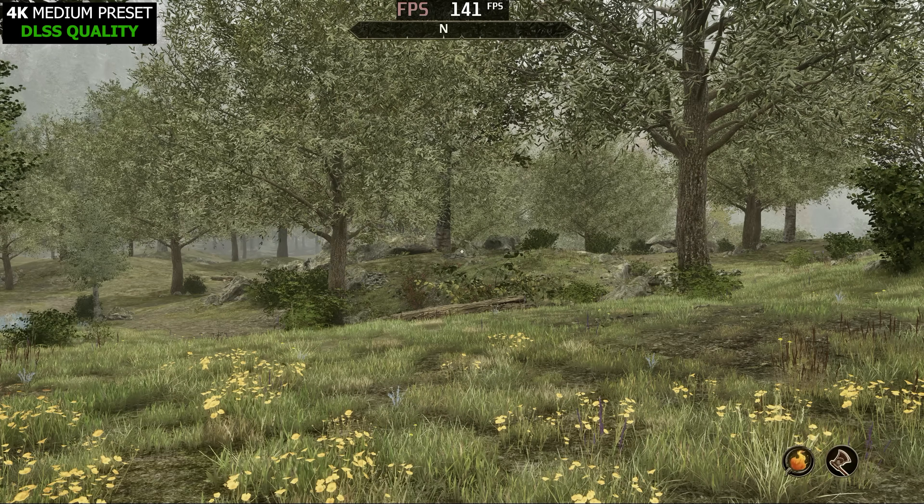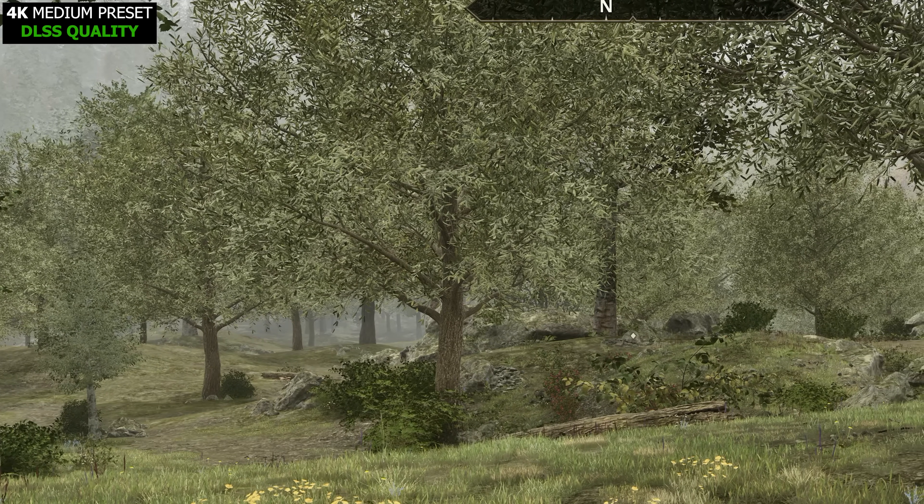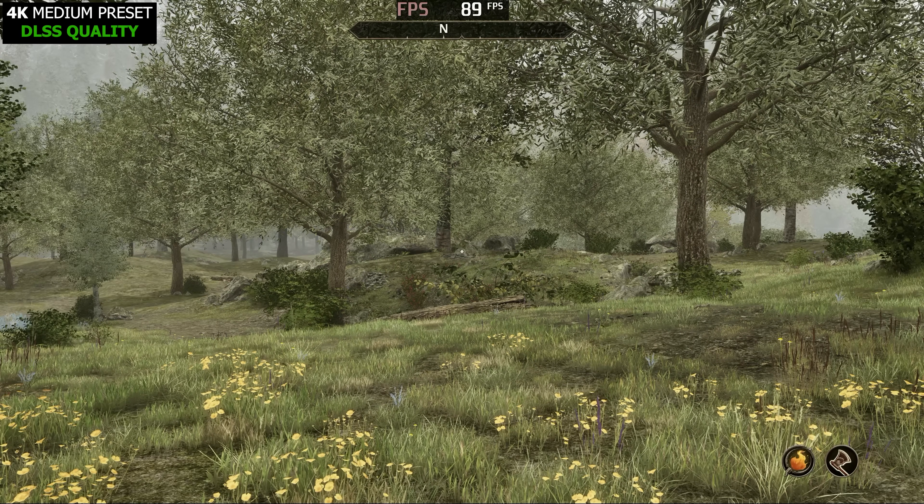Let's take a look at the Medium Preset. We go from 73 FPS to 90 FPS — not nearly as big of a jump. And we take a massive hit to visual fidelity. If you look, we lost all the grass in front of us. I wouldn't really recommend this unless you have a low-powered device or you have to run it this way. You could still enjoy the game, of course, but I would personally stick to the High Preset.